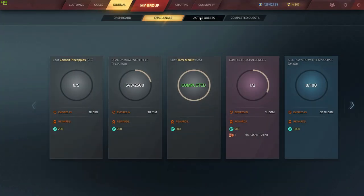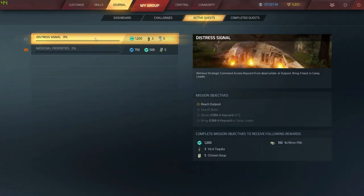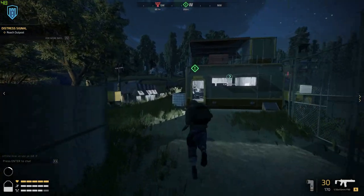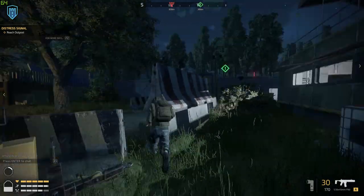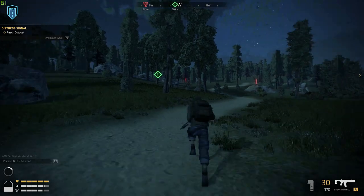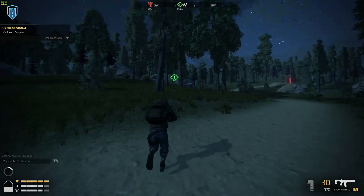We're going to be doing Distress Signal first - this mission is super easy. You can see the marker the second I come out of the outpost. For Medical Properties we need to collect 15 plants, which you can find all over the world. The second you leave the outpost running up to do Distress Signal, you want to be keeping your eye out for plants.